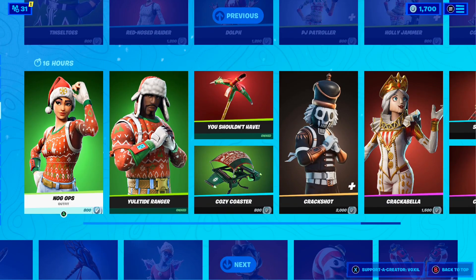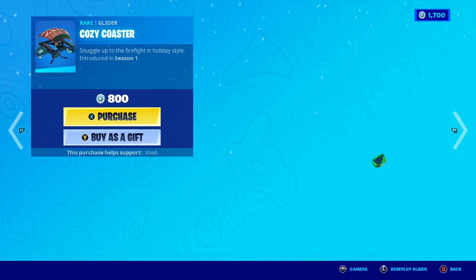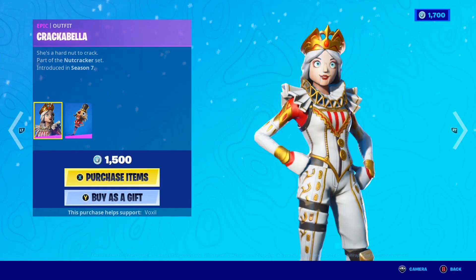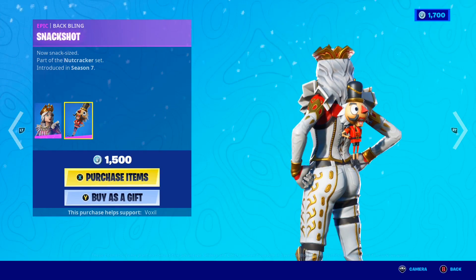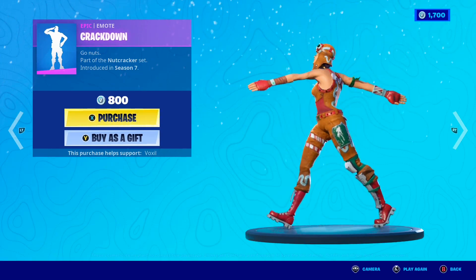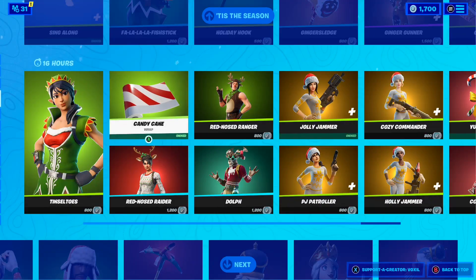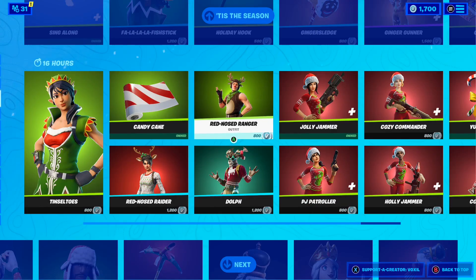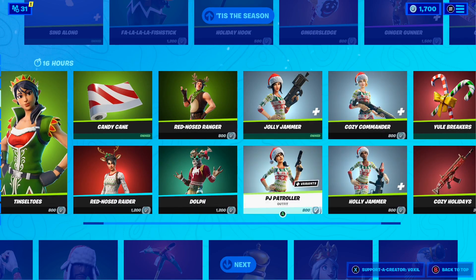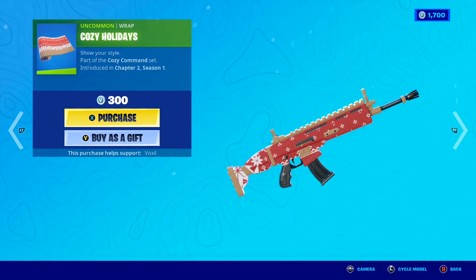Moving on again, we have both the Nogops and the Yuletide Ranger making a return to the shop, along with the You Shouldn't Have Pickaxe and the Cozy Coastal Glider. The Crackshot Skin is also back with the awesome Birdshot Backbling, and the female counterpart, the Cracker Bella Skin, with the Snackshot Backbling. We also have the Snow Glow Pickaxe and the Crackdown Emote. The Tintel Toe Skin is back along with the Candy Cane Wrap, the Red Nose Raider, the Red Nose Ranger, and the Dolph Skin. Also the Jolly Jammer, the Cozy Commander, the Holy Jammer, and the PJ Patroller, which come with the Yuletide Breakers Backbling and the Cozy Holidays Wrap.